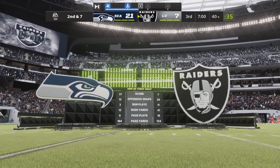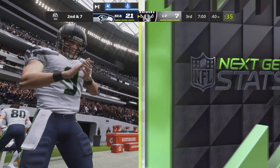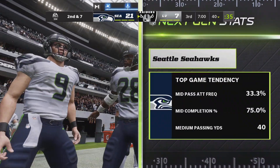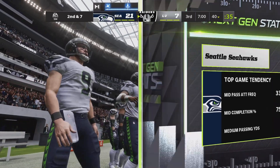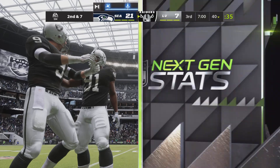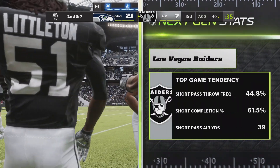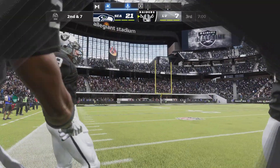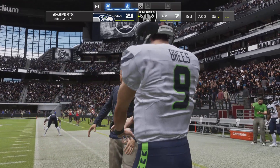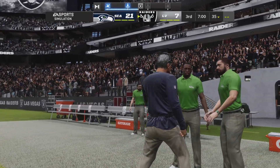We're off to check in at the EA Sports Halftime Report. Welcome to our abbreviated version. Let's run through the next-gen stats for the Seahawks in that first half — they've definitely been able to exploit some holes in that opposing secondary, throwing for close to 200 yards in those first two quarters. Meanwhile for the Raiders, they weren't quite as successful throwing the ball but were still able to move the ball reasonably well. Welcome back for quarter number three.